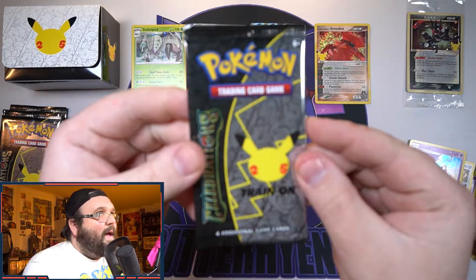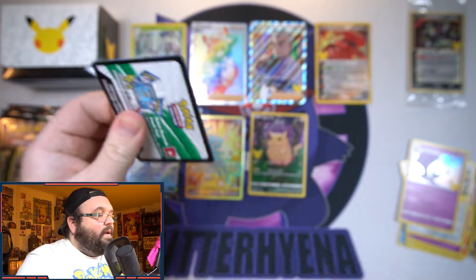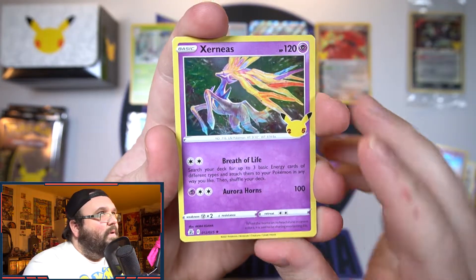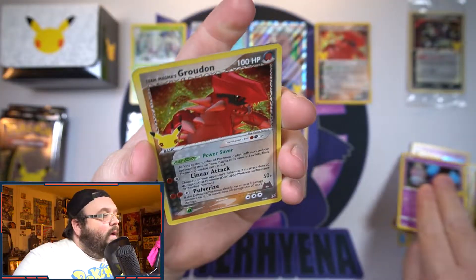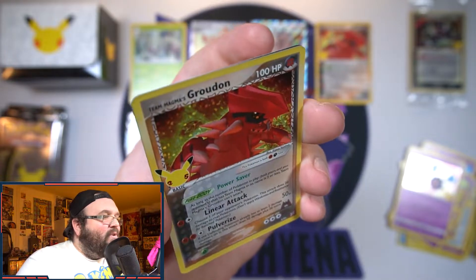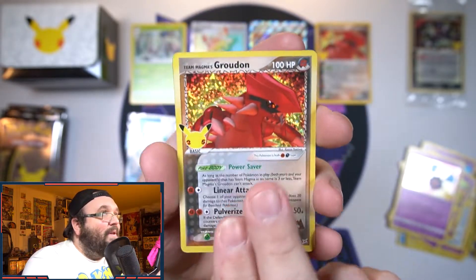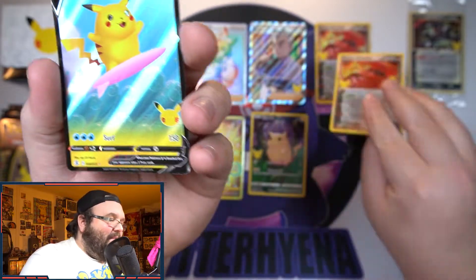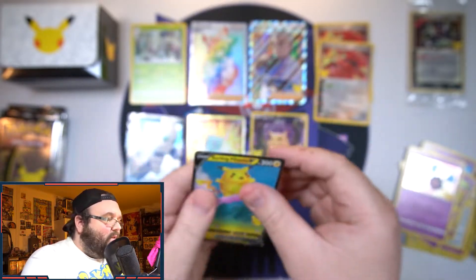Next pack, one more and then I'm going to take a quick camera break. Next one up - we've got a Xerneas, another Cosmog, and back-to-back Groudons - oh my god! This one doesn't have the print mark, so there's a better version of it. I'll happily take it. And on the end we've got Surfing Pikachu V! The hits in these packs are so so good. Surfing Pikachu V - such a nice card. I love this set so much.